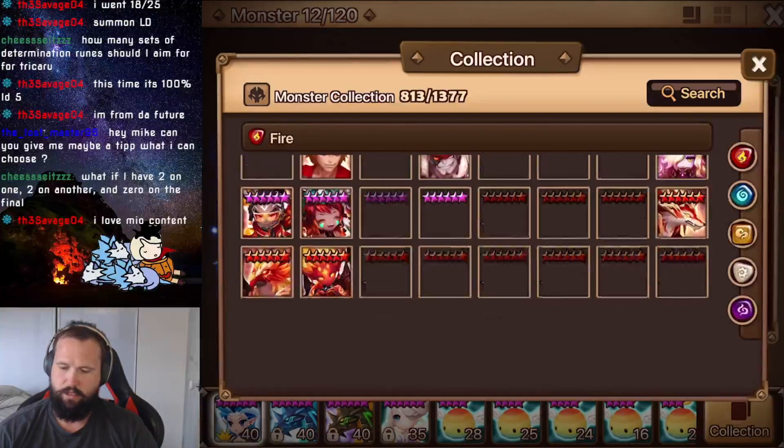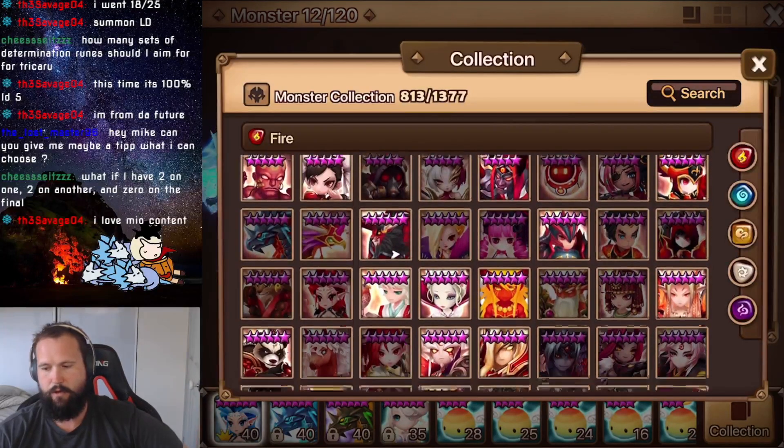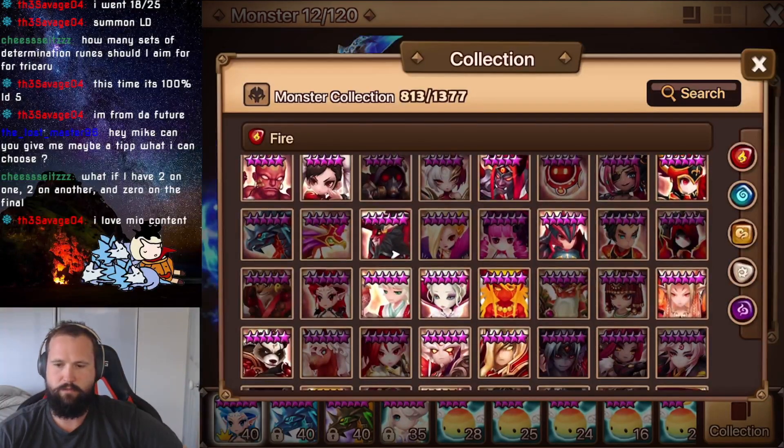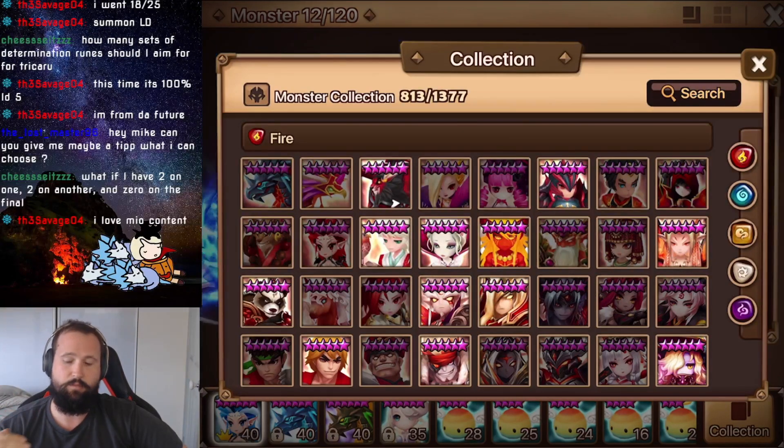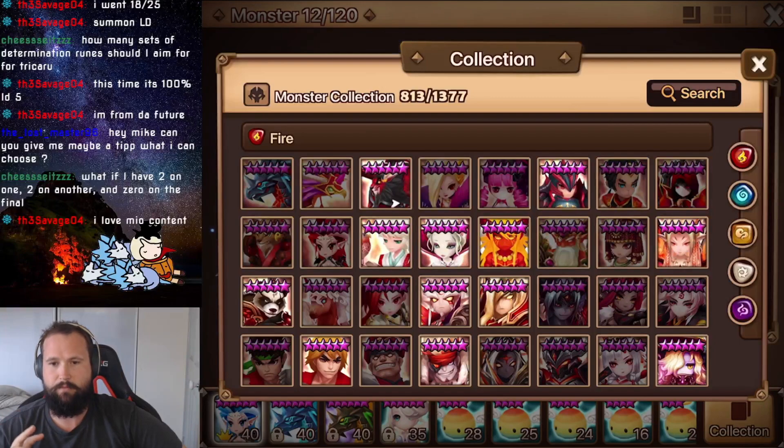Let's go through the Nat 5s that I think you could potentially be looking for and selecting. Obviously it depends on what you've got. I'll give two tiers for each Nat 5. Top tier is if you don't have it, this is a great unit no matter what. The next tier down will be: if you get this it's still good, but if you get one out of the top tier, probably take one of those first. But if you get none of the top tier ones across any of the elements, then this one is still a pretty good one to take.